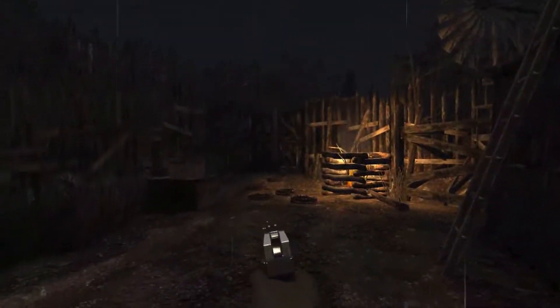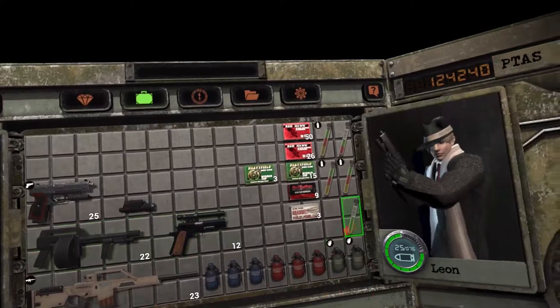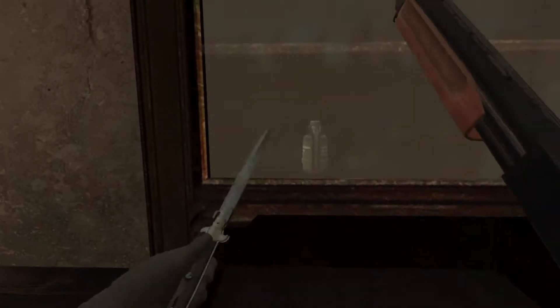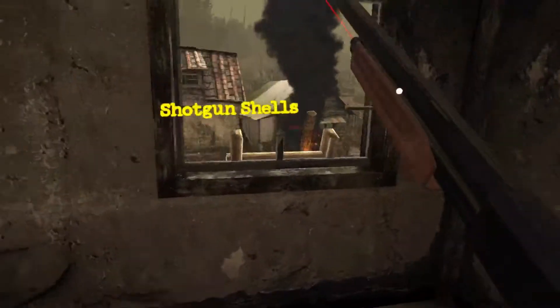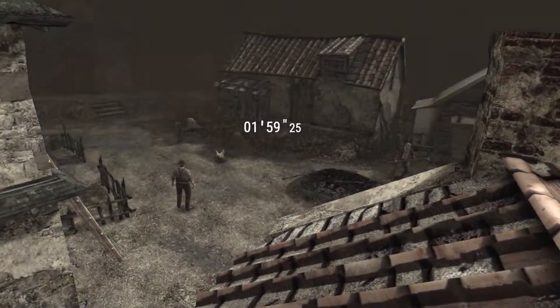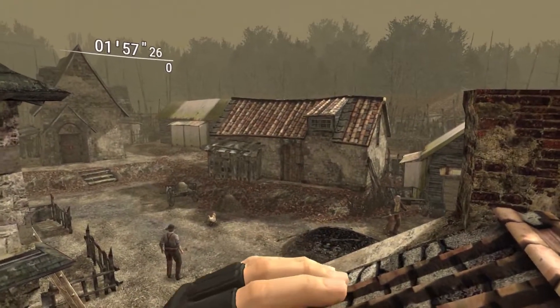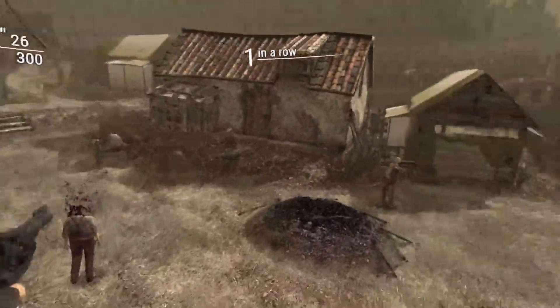Let's talk about how equipment is handled in this version of the game. One of the first things I noticed is that switching between your weapons and equipment is way more accessible than the original. In the original, switching through your equipment required you to go into your inventory and actually switch to whatever weapon you needed. In this version, you have four slots available in your inventory which show up on your character's body — and because of the freedom of VR, you're also allowed to dual wield. And holy crap, it is so fun to do.